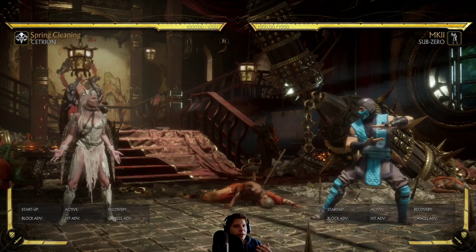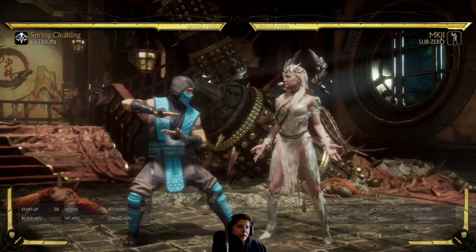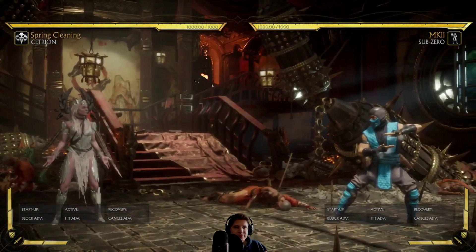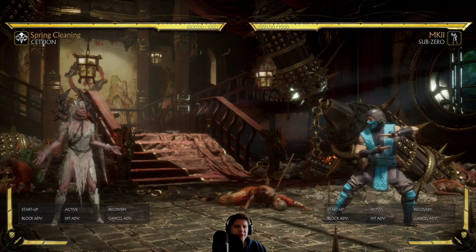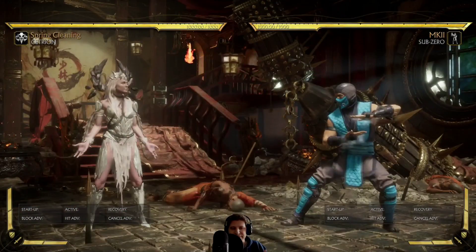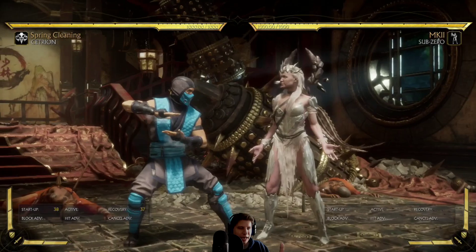Teleports. Startup. Recovering. What do these startup frames mean? It takes 38 frames to begin the transition from where I am to where the opponent is. On frame 38, she begins the transition to teleport - it takes 38 frames to get to that point, and on the 38th frame she begins to animate the transition.